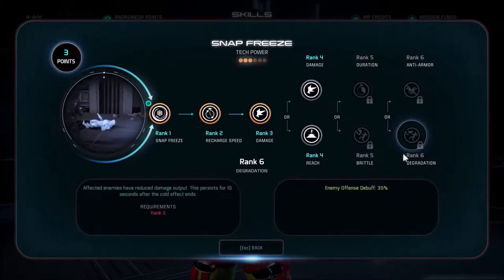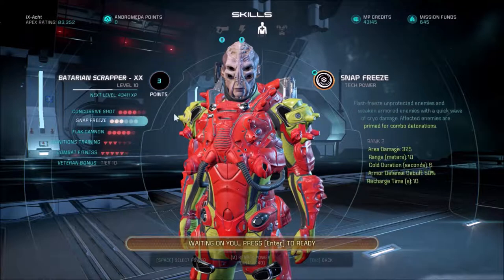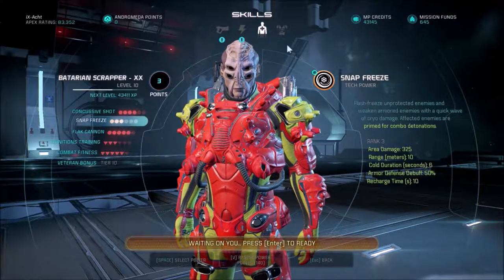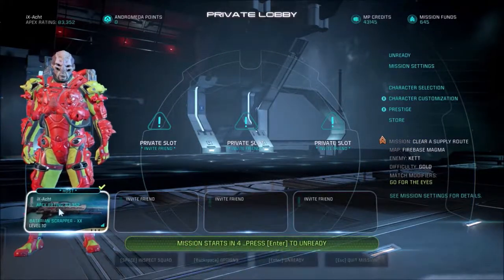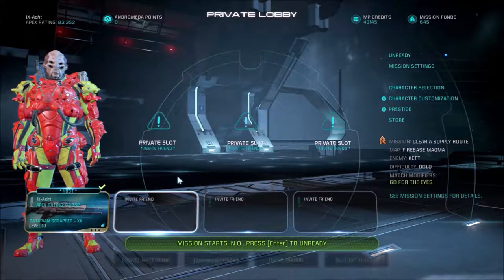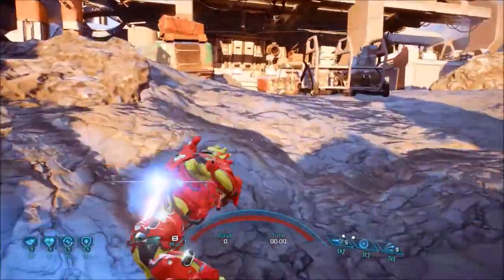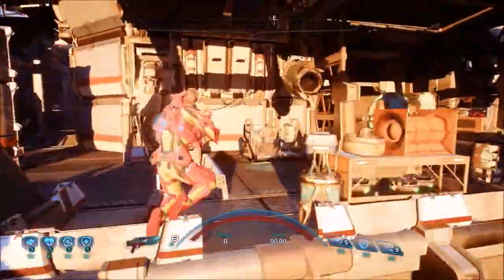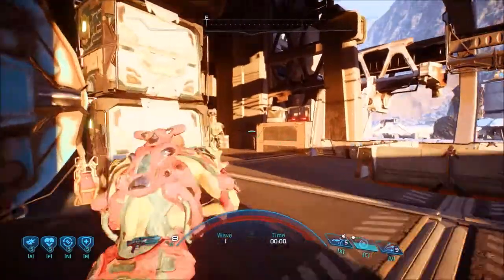Brittle, and probably I would have spec'd it up to rank 6. Everything is based around Combat Fitness, to be honest. You'll also see throughout the video that I actually use Concussive Shard not only to detonate combos but also to confuse enemies and stagger them. That's why the only power relying on Reach or Speed would be Snap Freeze.